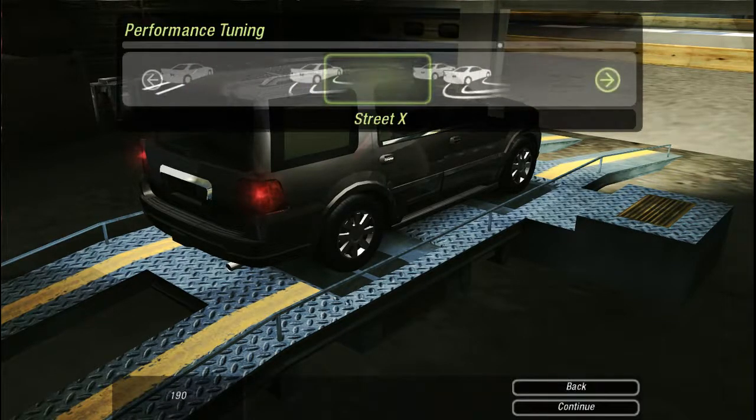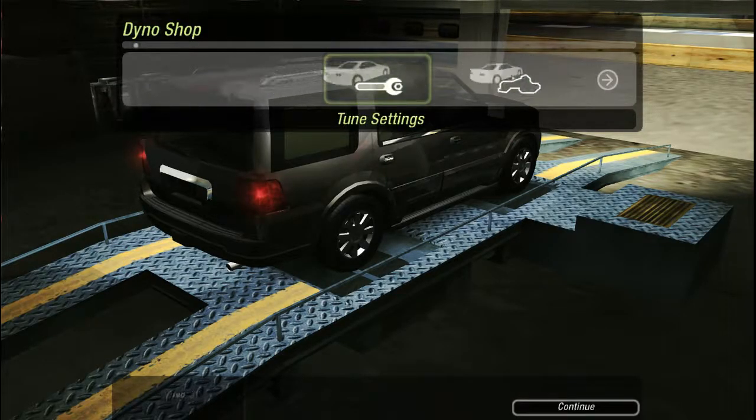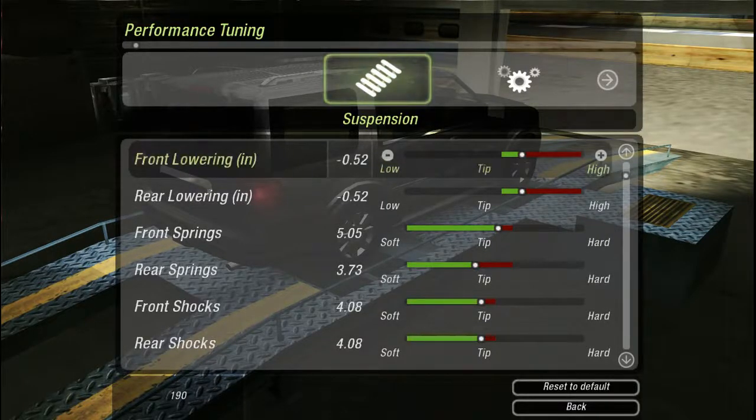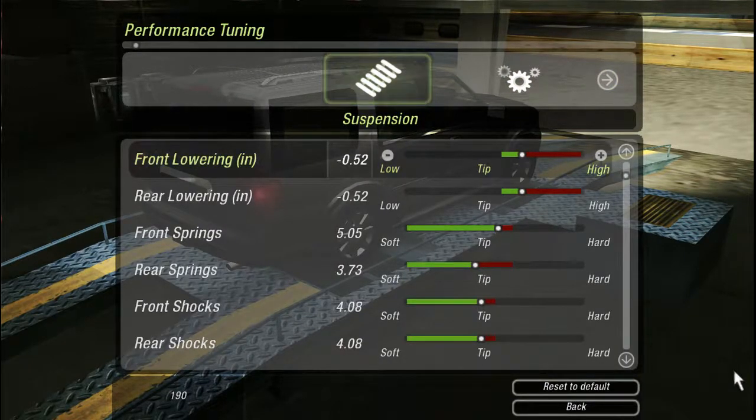Unfortunately, unless races are randomly generated — which I doubt — we don't get any drag races in the career mode with SUVs. The only way to drag race SUVs in this game is through the quick race option at the main menu. However, if you set up your SUV in career mode, the setup will carry over into quick race as long as you select your career SUV, so you can still make use of the setups.